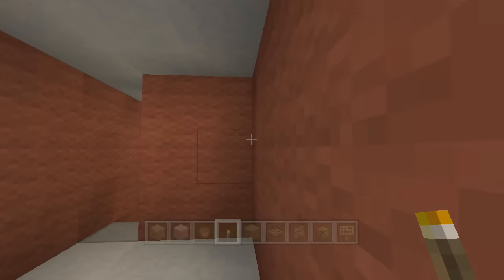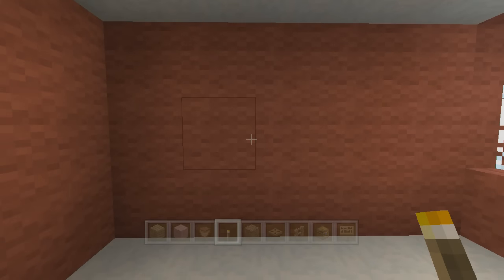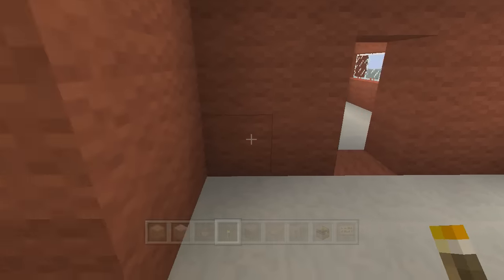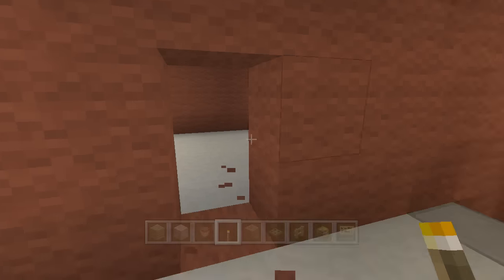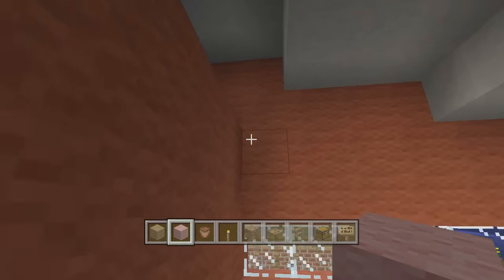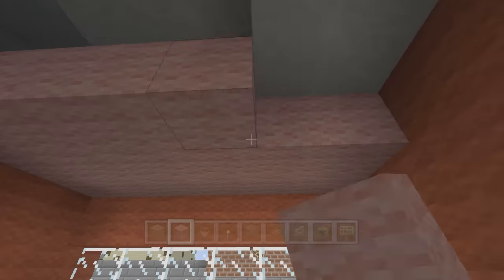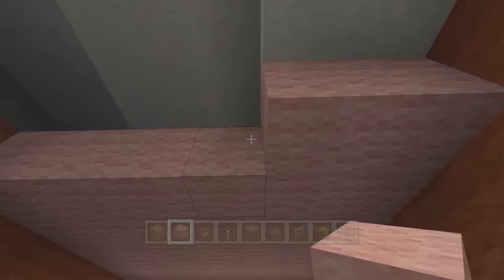We're gonna start with Amy Lee's room. The doorway goes right in the middle - two blocks here and two blocks there - and the other doorway is gonna be exactly across from it. The ceiling in Amy's room is unique in that it is pink wool, so we're just gonna put pink wool right across the top here. We're gonna make sure we leave one row of red wool below that.